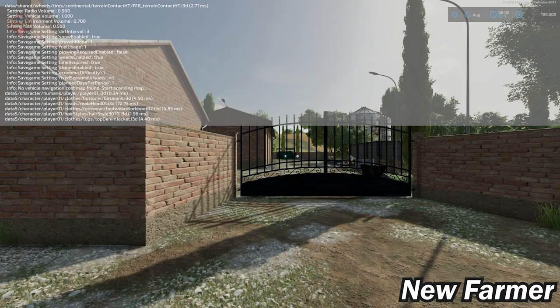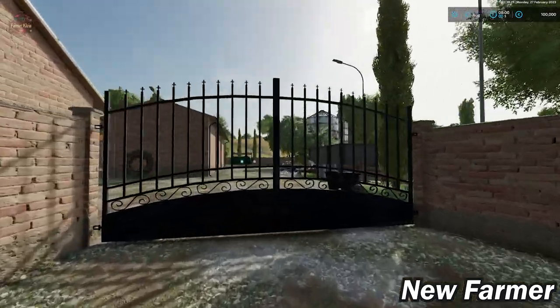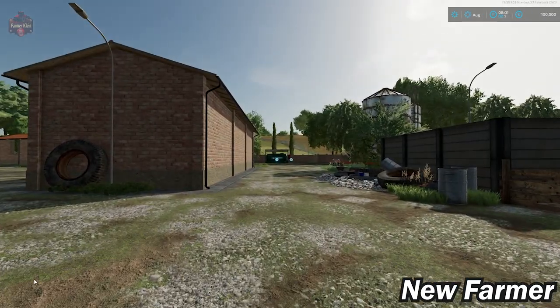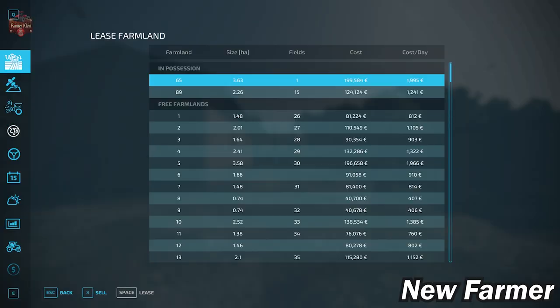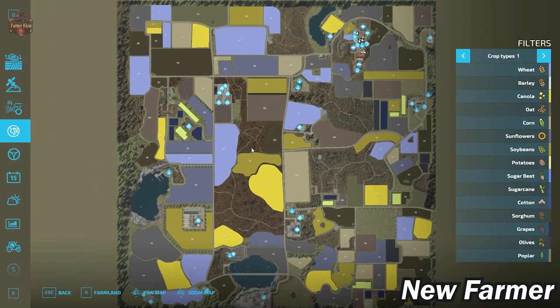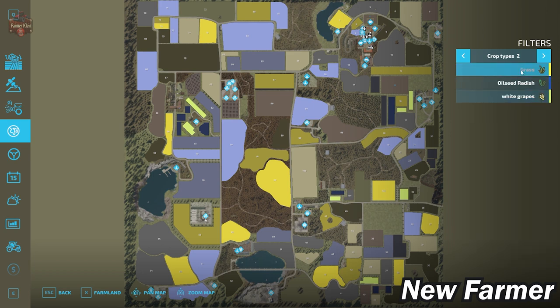We're going to load in right outside of our starting farm. Let's take a look at the PDA — we'll zoom out. You'll see this is a full-size map. The map includes all of the standard crops available in FS22, in addition to having white grapes as an additional crop.